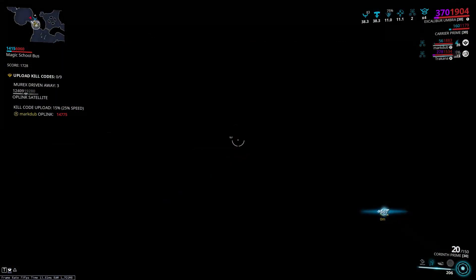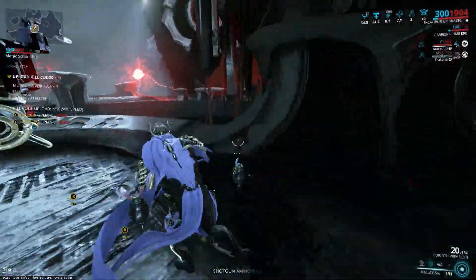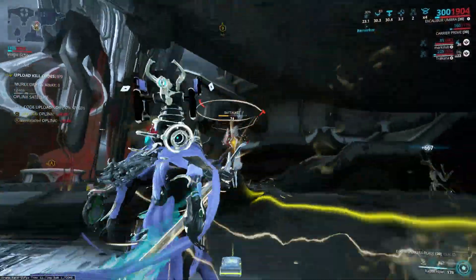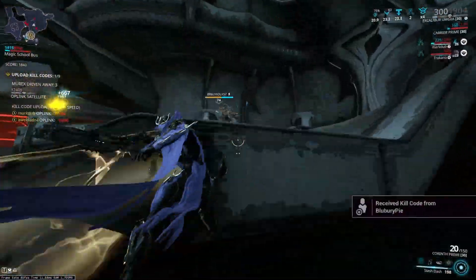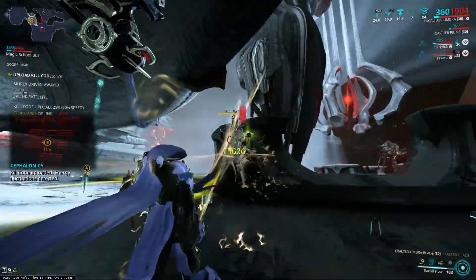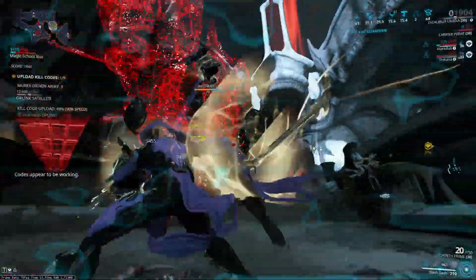When it comes to space versus ground, I prefer space because time passes a lot faster — it doesn't feel like 25 to 30 minutes. Space used to be a terrible nightmare mainly because of issues with not receiving kill codes from the ground squad, or not getting paired with them. They fixed all those issues, so space is actually pretty fast now. Since they increased the score you get from space, you can get rank three in literally one or two runs.